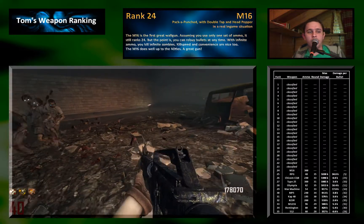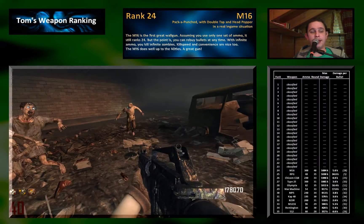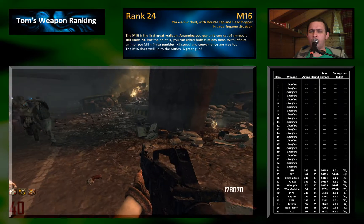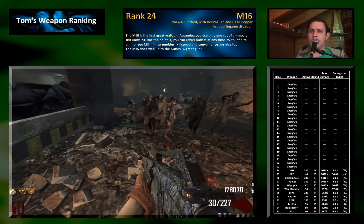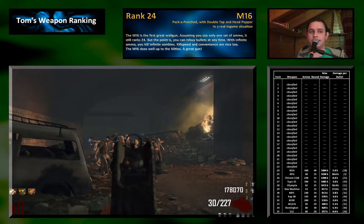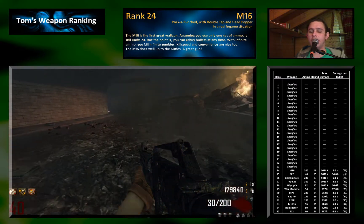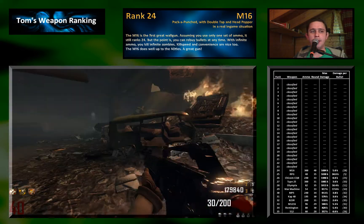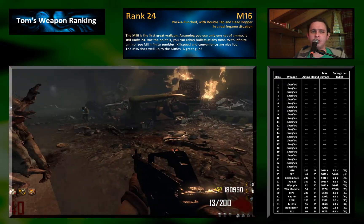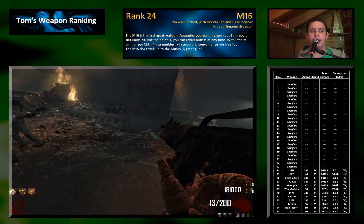Rank 24 goes to the M16 wall gun. The M16 is a very great gun and we can easily go through round 40 with it. The point is just that we have to buy ammo approximately twice, and that is exactly why the gun isn't rated higher — I assume we only have one set of ammo in this ranking. That is the reason it didn't rank any higher, but the real in-game experience with the M16 shows it is actually way better than rank 24.